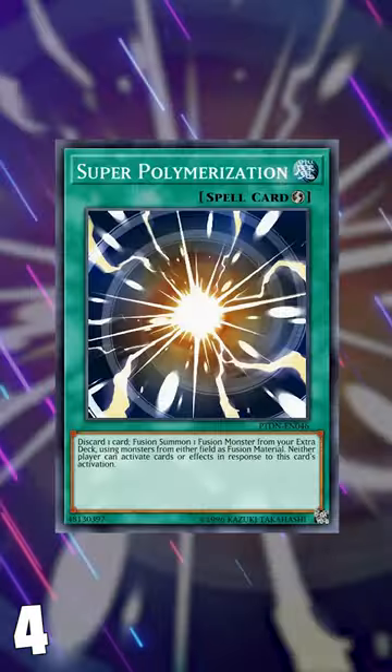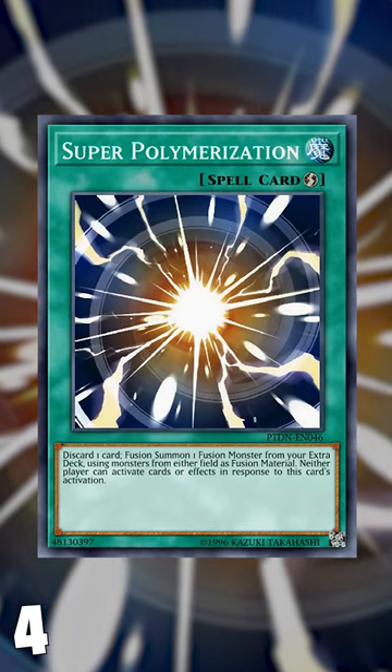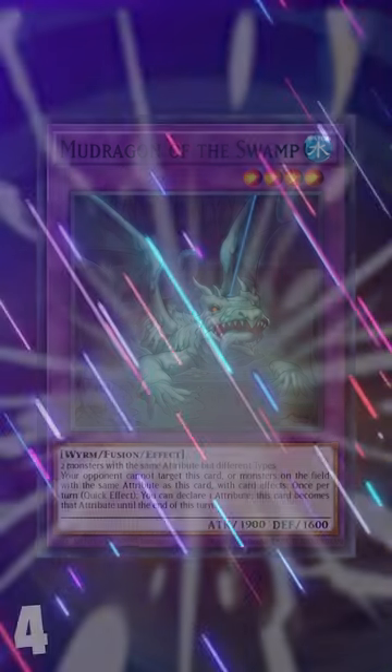In 4th place we have Super Polymerization. Not every deck can take advantage of Super Poly, but the ones that can love getting rid of these fire monsters for a Mud Dragon of the Swamp to protect from targeting, which turns off a lot of the interruptions that fire decks have.